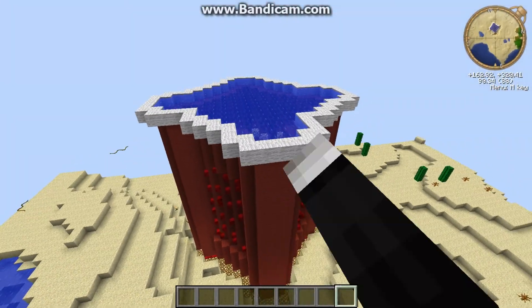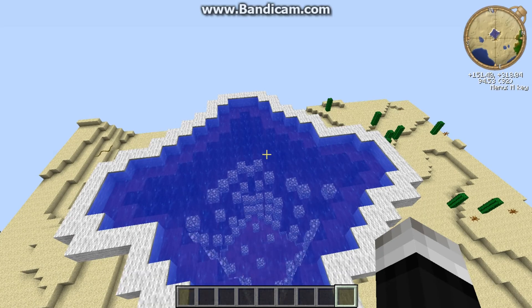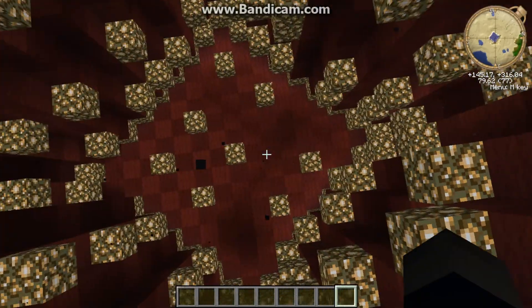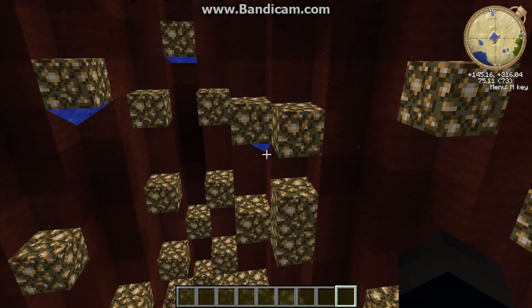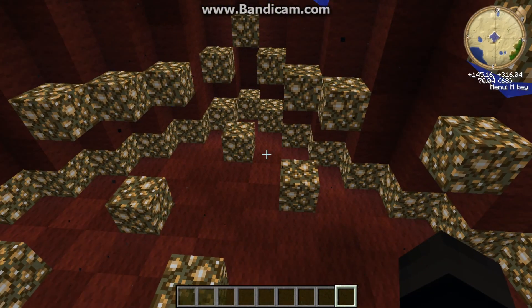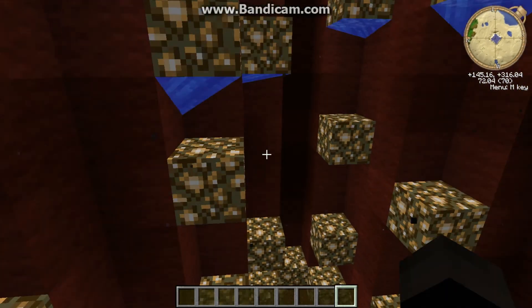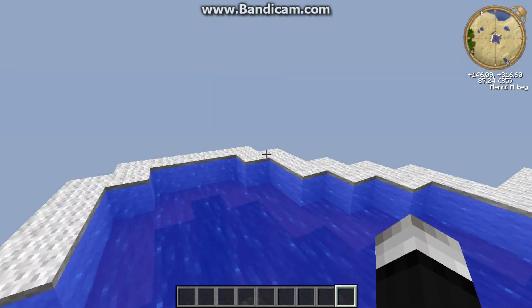I did this on Technic so I could have all the mods and junk, and inside I actually put water to get a drink in it. I lit it up with redstone so you could actually see that I didn't cut any corners. I didn't cheat.